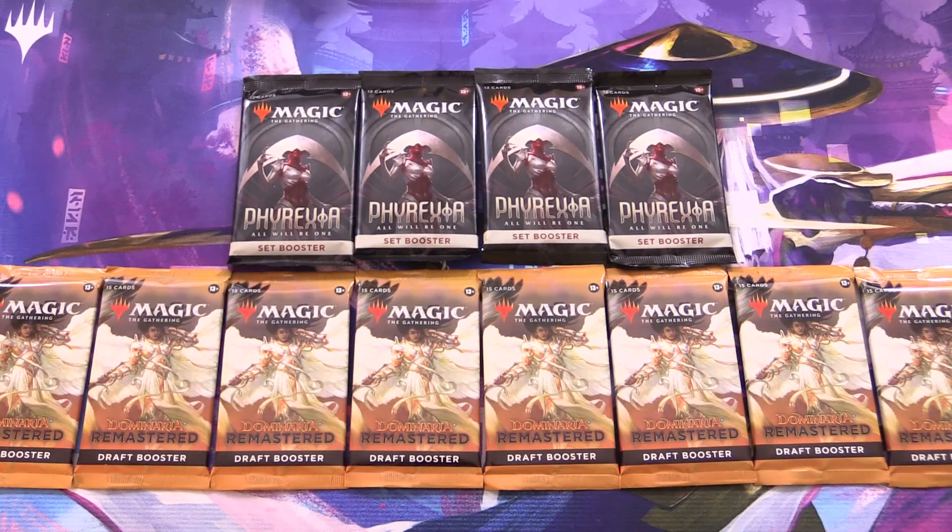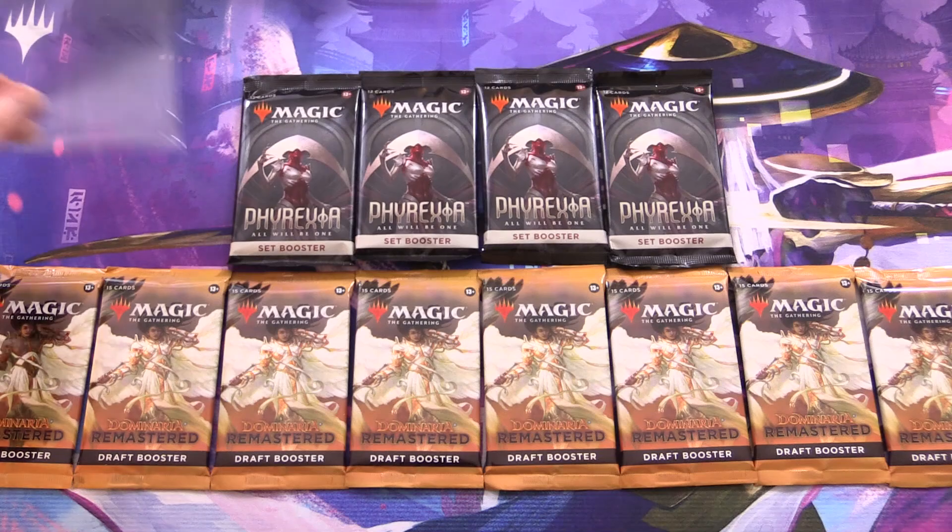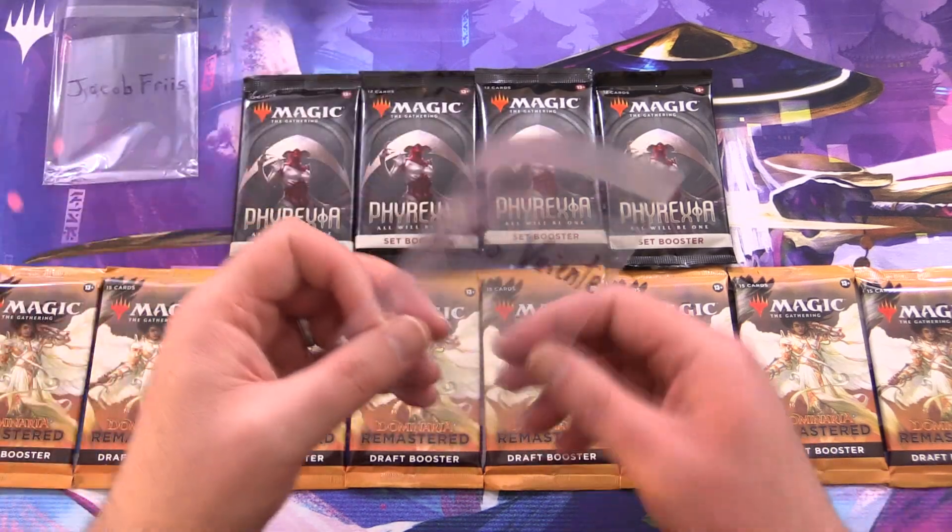Today on MTG Unpacked, we're getting stuck into a bunch of Dominaria Remastered and Phyrexia: All Will Be One for Patrons. Today's Patrons, we have Jacob Fries and Matteo Venti.